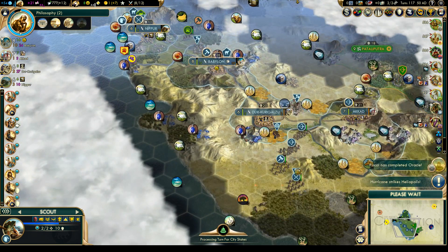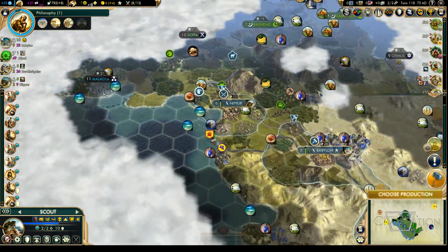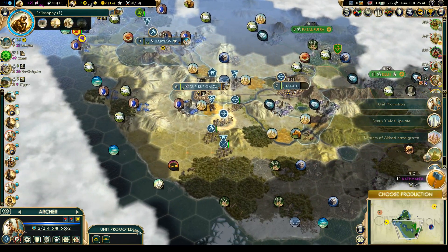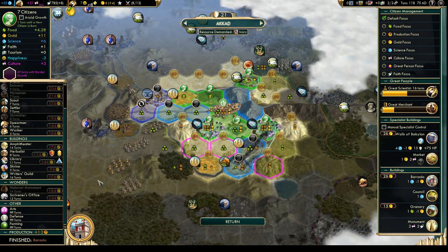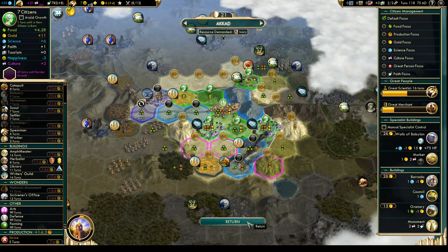Heliopolis — Pakal has the Oracle, so lots of wonders getting built. Good thing we got the Pyramids when we still could. It's a shame we couldn't get the Parthenon, but I guess we researched that technology a bit too late. Let's get some Barrage on our archer there. Meanwhile Akkad has finished the barracks, so we can go for a shrine next for a little bit of faith.